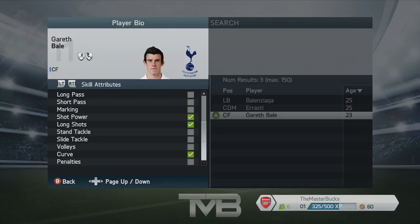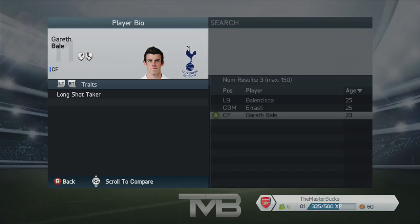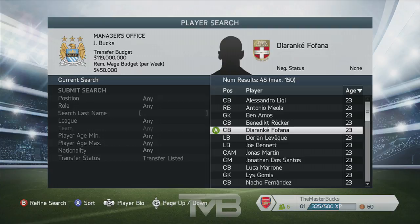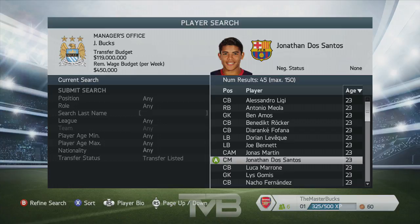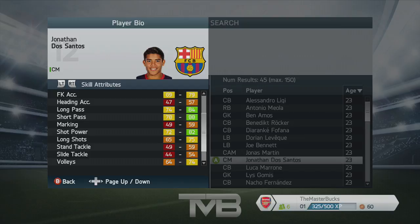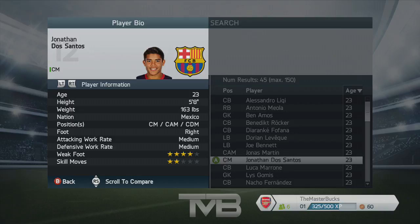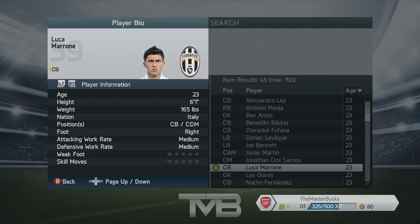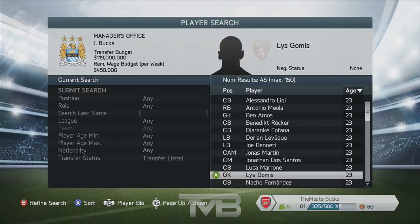If a player is transfer listed or up for loan, you'll actually be able to see their stats within a range of around 10. For example, looking at Jonathan Dos Santos — ball control shows 82 to 92, and all other stats within a range of about 10. That gives you a read on his stats. But if a player is not transfer listed, not up for loan, and absolutely inactive in the transfer window, you will only get those checkboxes telling you what his attributes are.